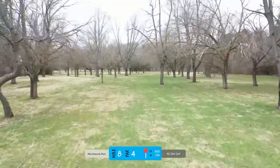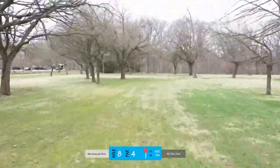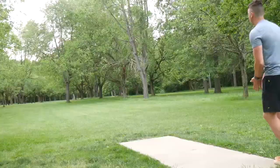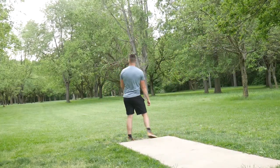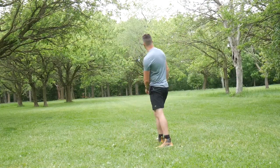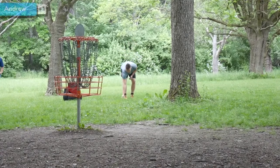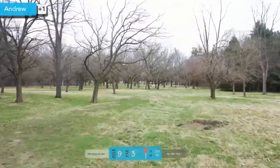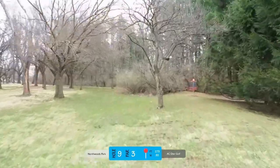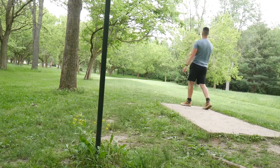Hole eight, par four — this one's had my number, but lately I've been kind of getting back at it. Another little bit of a low ceiling, much worse when the foliage is there. I really want to learn a roller for this hole at some point because I feel like it'd be super helpful. But today we're just going to rip a backhand and get a lucky kick off a tree right to the middle of the fairway, then rip another backhand and get another kick off the tree for a good spot — a 25 to 30 foot putt for the birdie to get us back to plus one. My putting lately has been a little subpar, going through some ups and downs, but today was some good and some bad — and that was some good there.